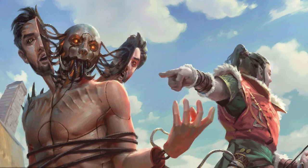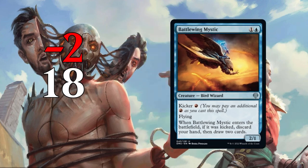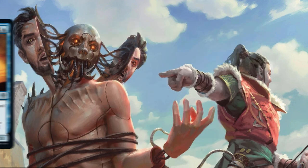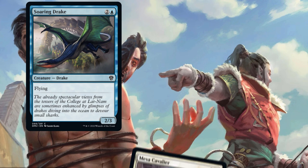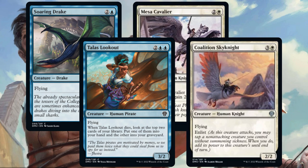Flyers is a solid archetype because being able to get in for damage consistently is its own payoff. It's a very simple strategy and easy to play. There are a lot of Flyers to choose from: Soaring Drake is an efficient body, Mesa Cavalier helps win races, Talus Lookout keeps your hand stocked, and Coalition Sky Knight can add power from one of your ground creatures.